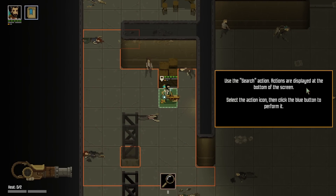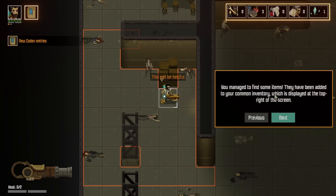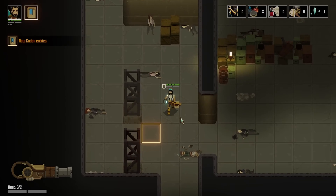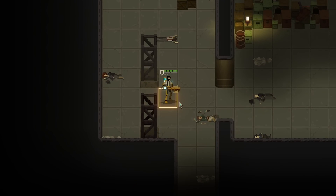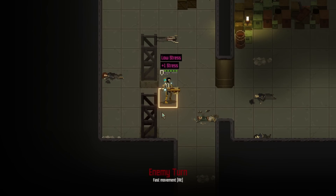Use the search action — actions are displayed at the bottom. You manage to find some items; they've been added to your common inventory, displayed at the top right. Searching didn't cost any action points, so you still have one AP left. Use it to move to the highlighted tile. Alright — rats. Yep, some pretty big rats.